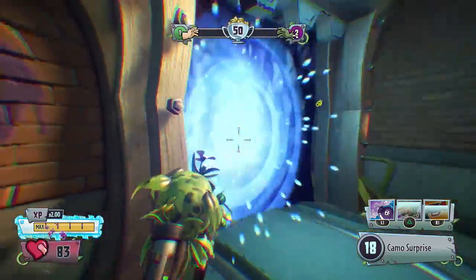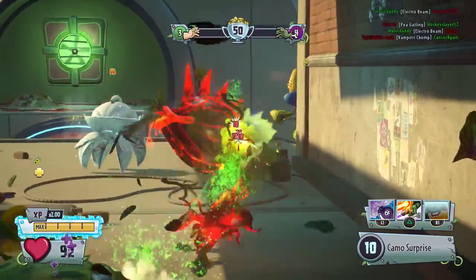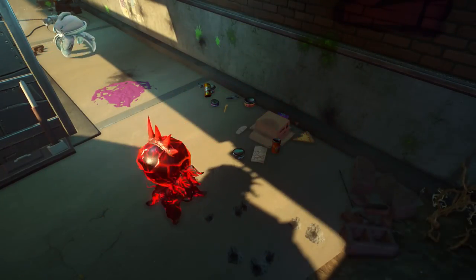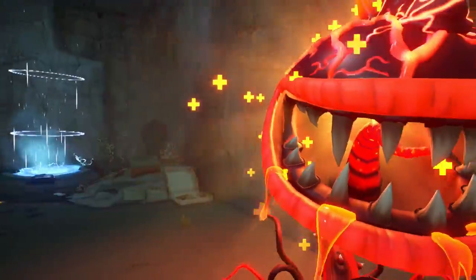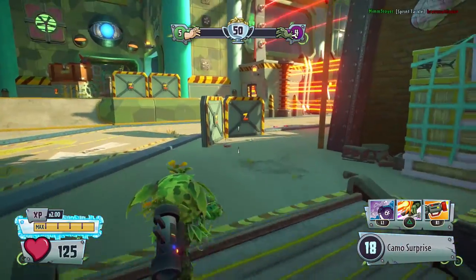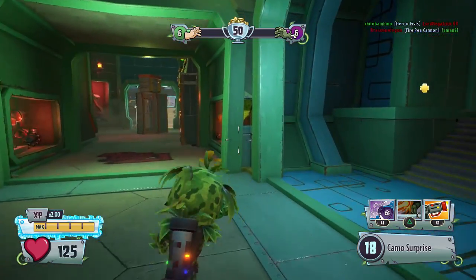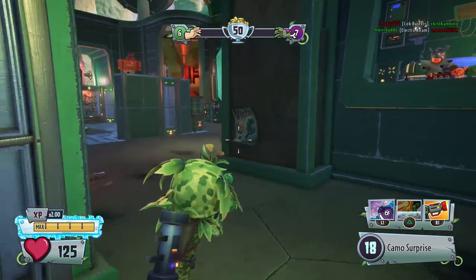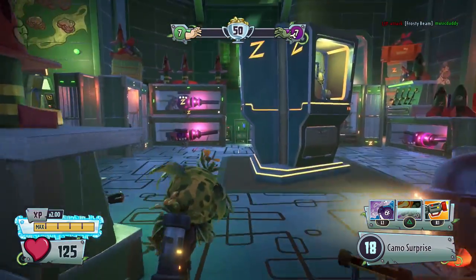It made a lot more sense in Garden Warfare 1 when there was no sniping equivalent — this was the best you got if you wanted to snipe on the zombie team. 18 damage a shot, as long as you're accurate. He sort of made a little more sense in Garden Warfare 1 when most of the maps were very green and lush — that's why he has the green outfit. It actually does make him harder to see in those maps. But here, where most of the maps are purple, he sort of sticks out.